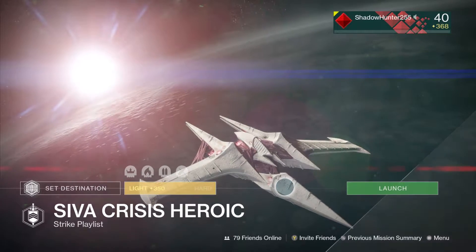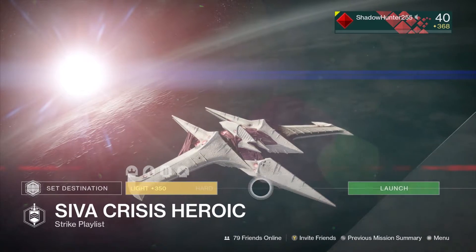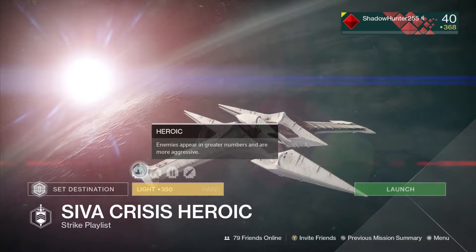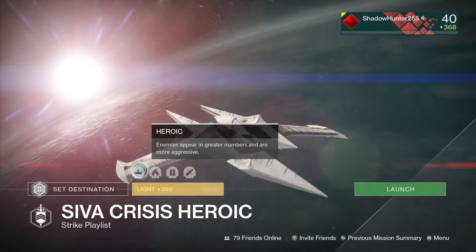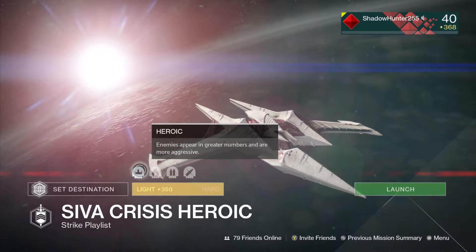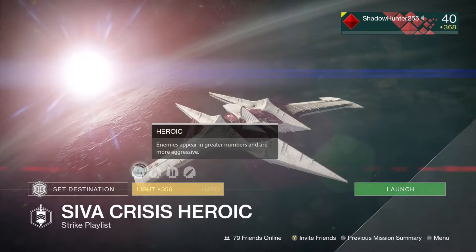Greetings Guardians! It is Tuesday, we are going to be breaking down the SIVA Heroic Crisis, so let's just jump straight into it. This will be the second video of three tonight. After this we will be going through and doing the artifacts and also talking to Clyde's brother, just to show you what stuff he has as well, as well as the bounties.